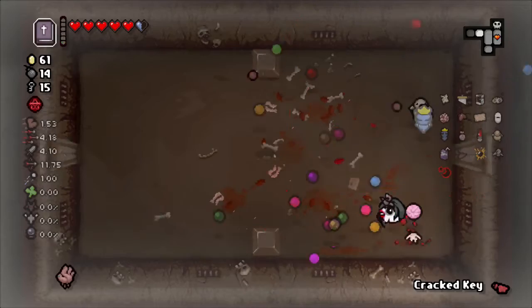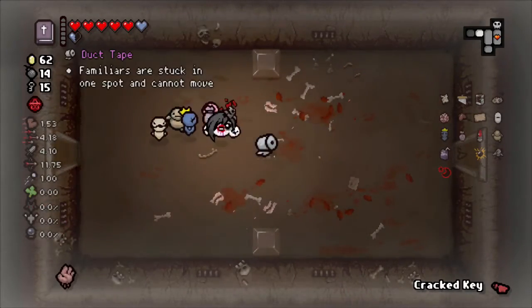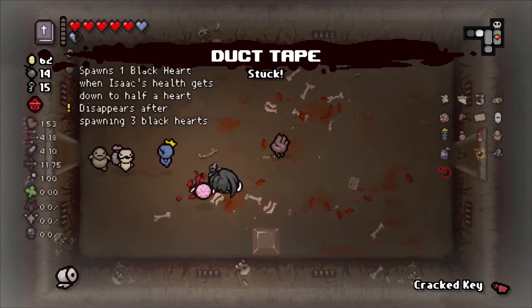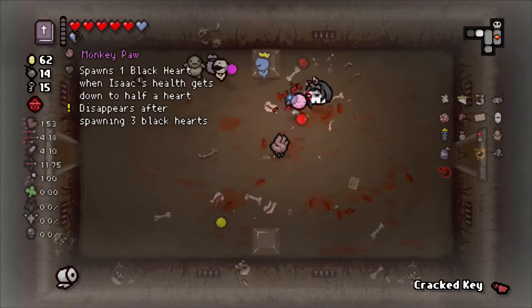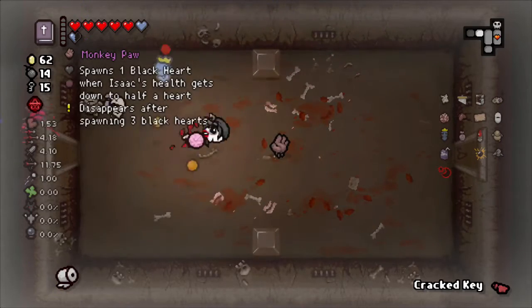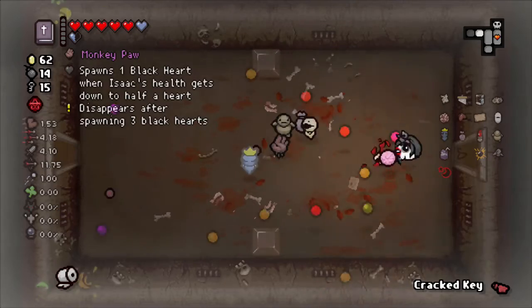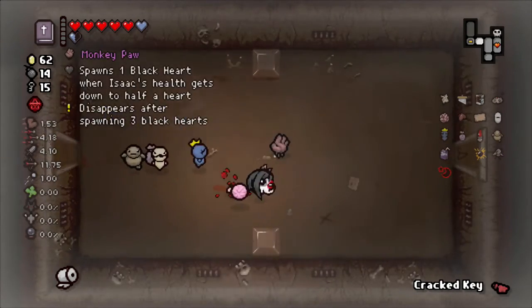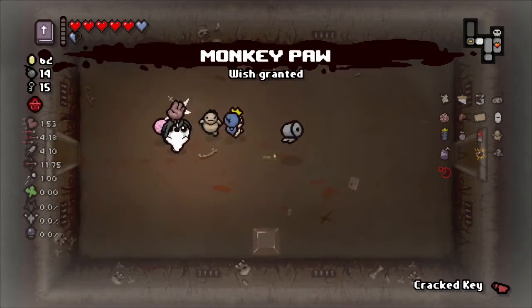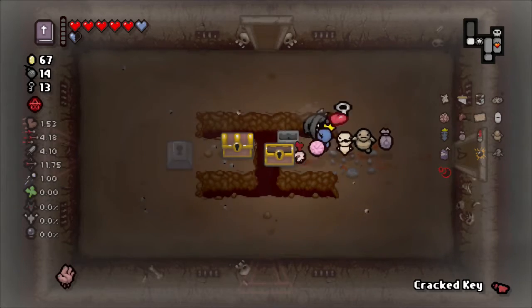Let them all pop - pop our Book of Revelations again, secure some more HP. Wait - you know what, this could be pretty cool. They're all stuck to one spot. Monkey's Paw has a whole valley - spawns one black card when Isaac's health gets down to half a heart. Yeah, why not - this could be huge right here. Give me something good - chest in a chest, come on bro.